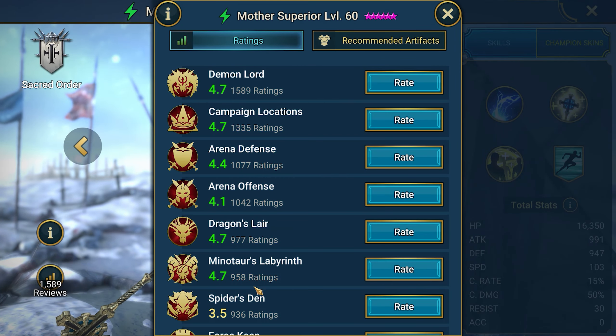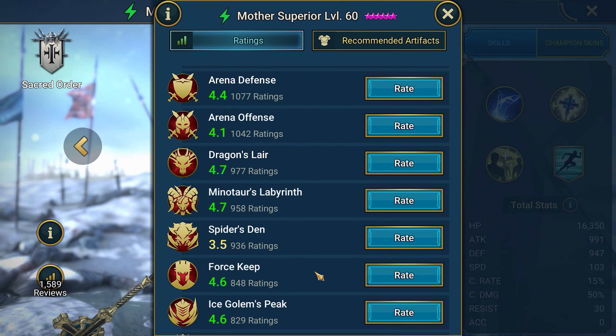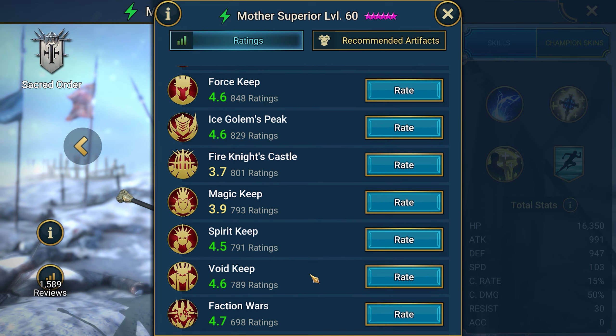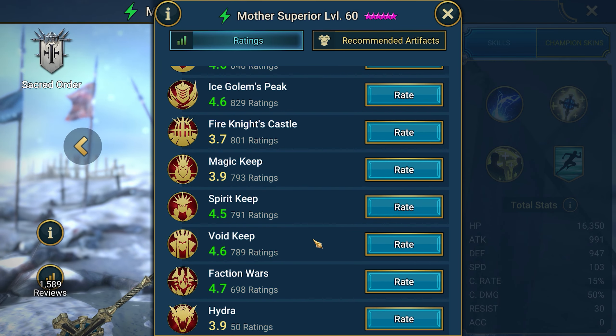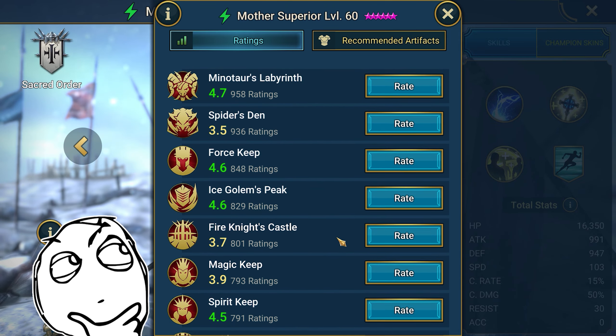Mother Superior is useful in most modes: Campaign, Demon Lord, Dragon Lair, Minotaur Labyrinth, Citadels, and Faction Wars. But there are some weak modes: Lava Knight's Castle, Spider Nest, and the Hydra. In general, for a newbie, it's a very good champion which will be useful in most of the modes.